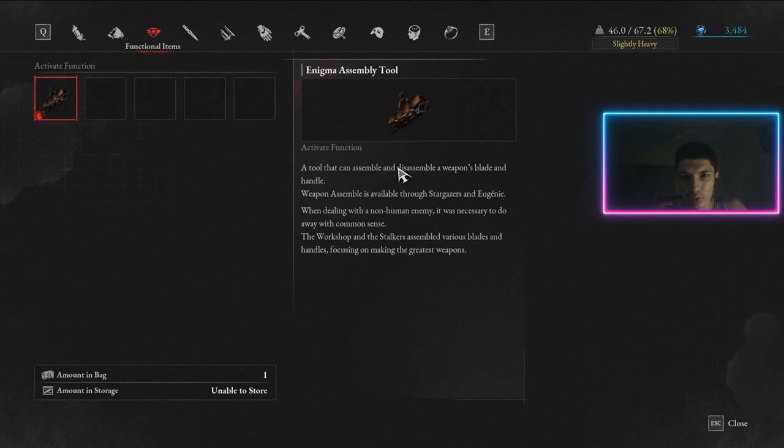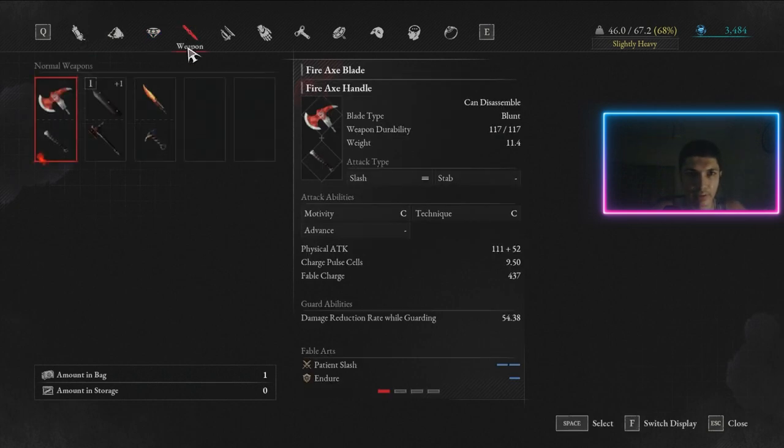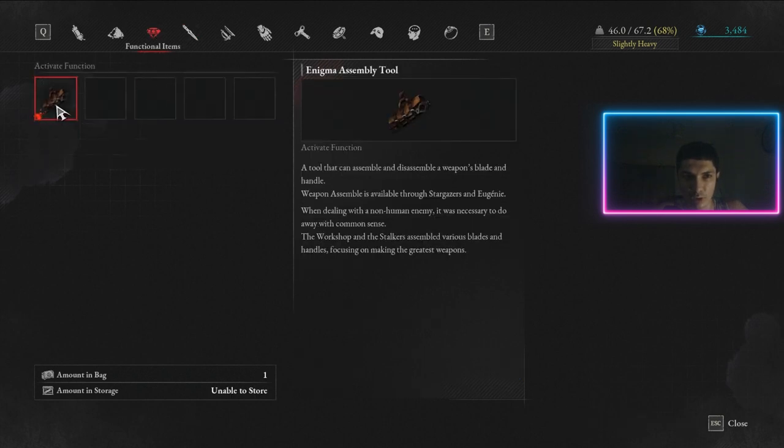Enigma Assembly Tool — nothing you need to know much about. It's the tool you use to assemble and disassemble weapons. It's not something you'll use commonly on the go — you need to be at a specific place to use it.